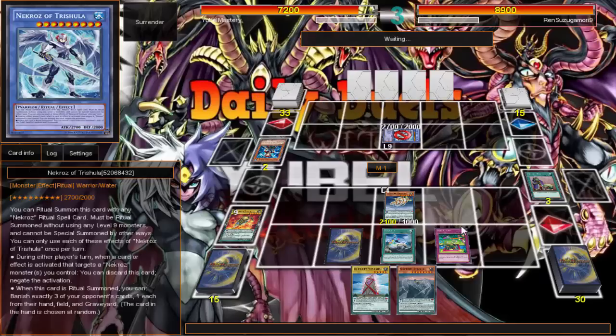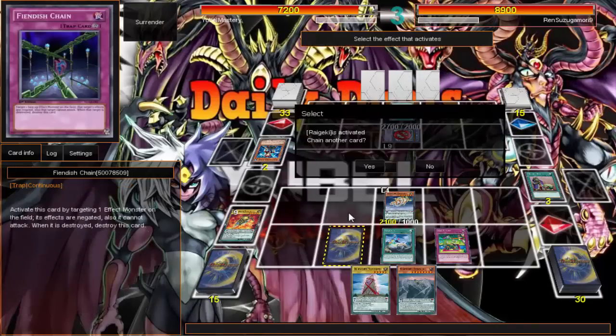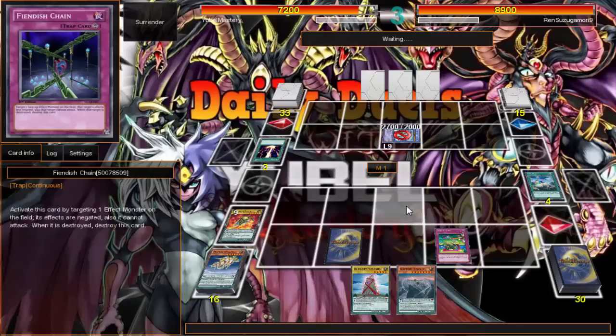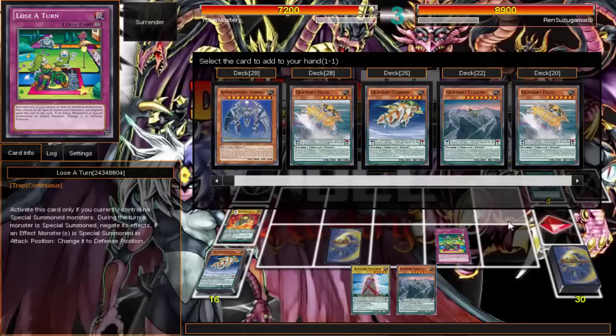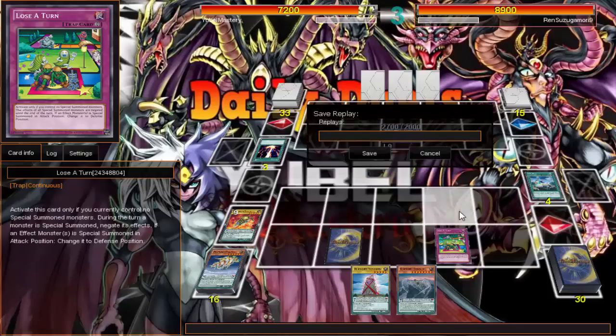Let's see the shenanigans that Nekroz can pull and see how good Lose One Turn is against them — so far it seems great. Alright, he's just going to throw Ganky at me. I don't even know who I want. Next turn I'm going to play a monster. My opponent's just going to scoop — he says Lose One Turn is too strong. Got some difficult duels but I'm pushing through. One more duel in this video.